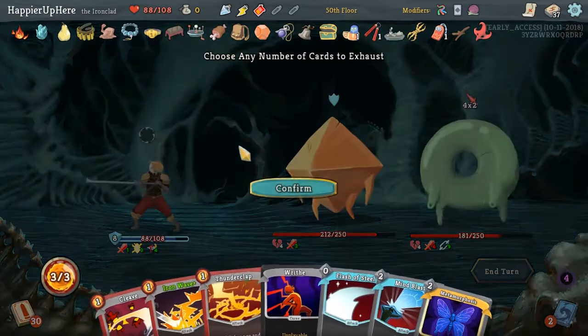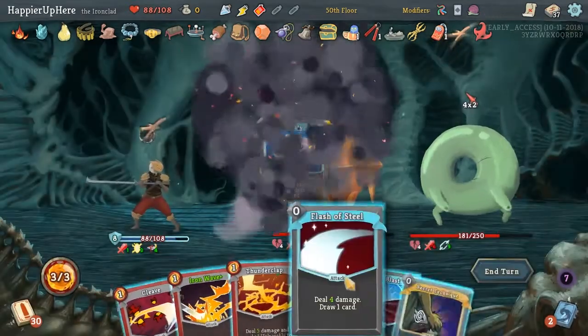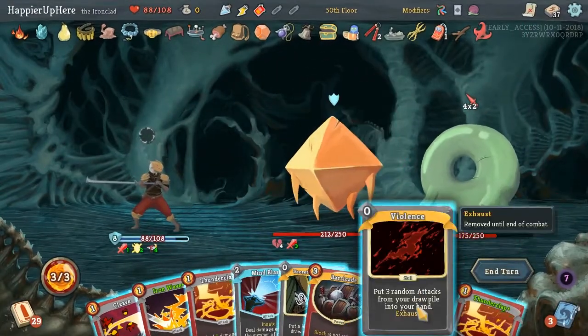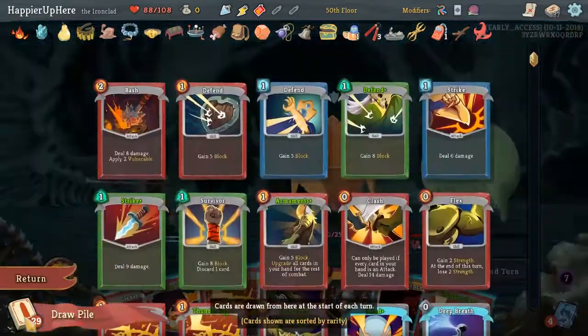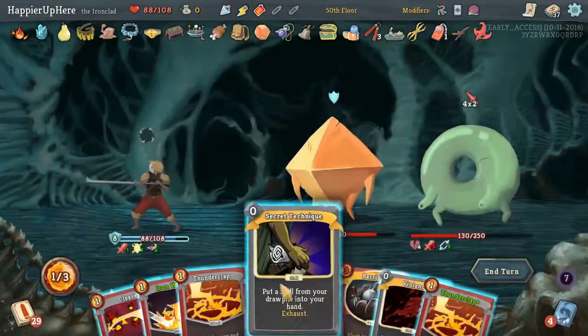Let's Purity the Wraith and Metamorphosis out. And then Flash of Steel. We should have Mind Blasted way sooner. Any skill we need? Another Deep Breath, of course.